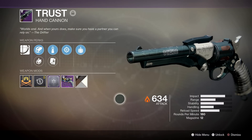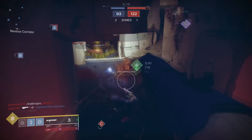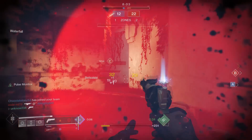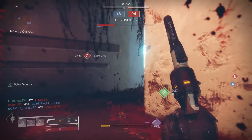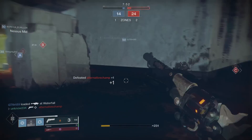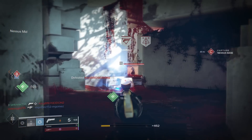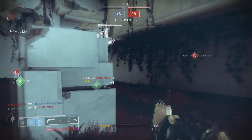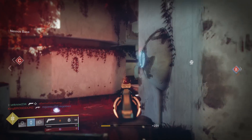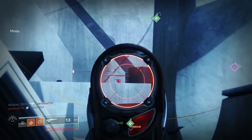Next is the Trust, and I'll keep this brief since we all know why it's good. It's a 180 hand cannon that's very easy to use, and it can also roll Explosive Rounds, which makes the already solid 180s into amazing 180s. The benefits of Explosive Rounds are very noticeable — extra range and extra flinch. The only downside is that Explosive Rounds won't register headshots properly, so if you need headshot progress in competitive, avoid it. But if you just want to win and climb, the Trust with Explosive Rounds is a very strong choice.